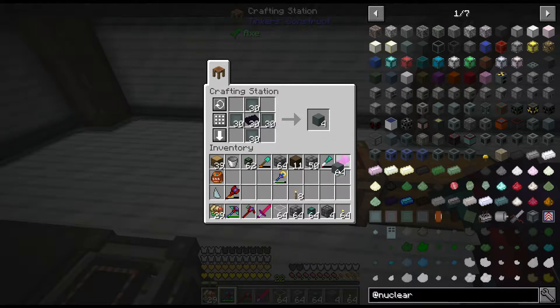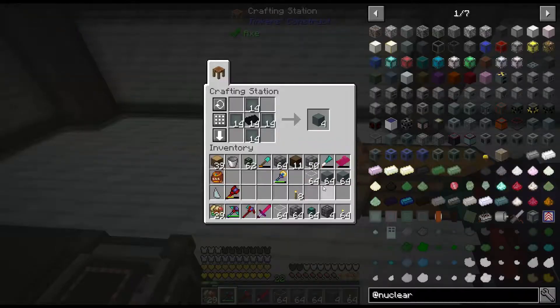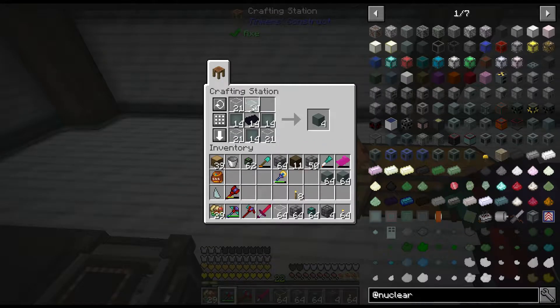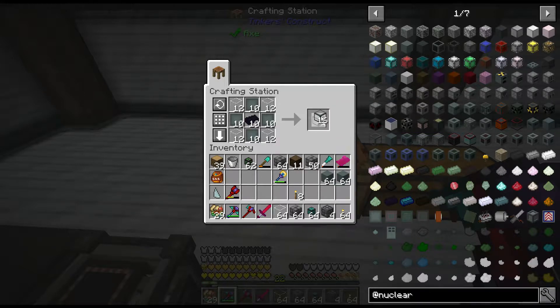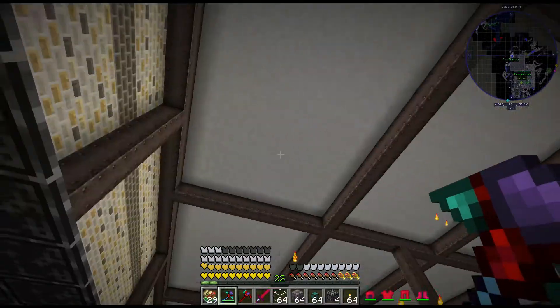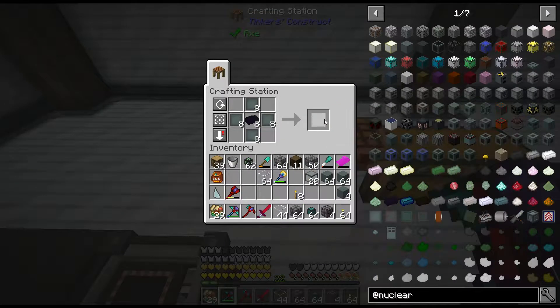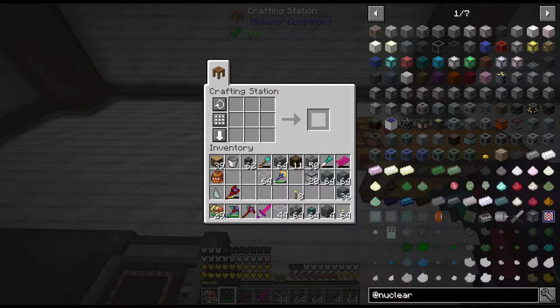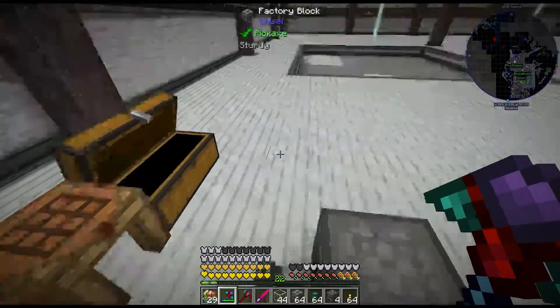Let me grab a bunch of these reactor casings — boom boom. Also a transparent reactor casing so we can see through at least one side. That should be enough... let's grab the rest of these.